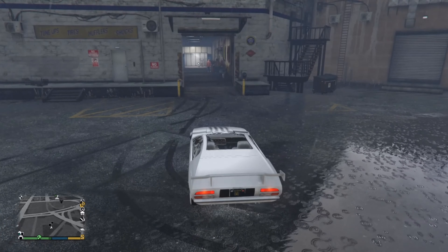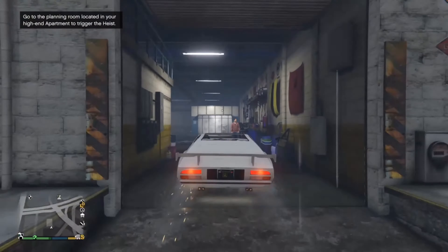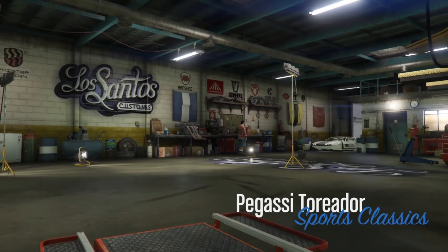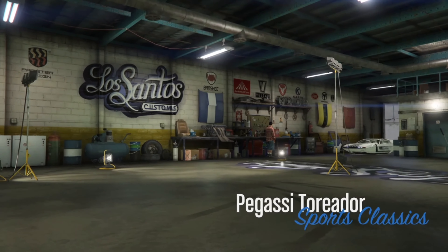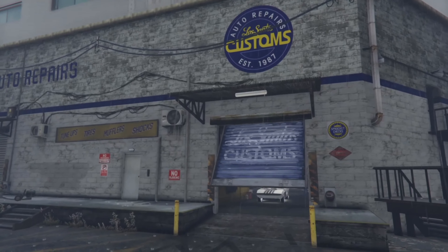To get this started, you're gonna want to have a Toreador and be in front of Los Santos Customs. Once you're in front of Los Santos Customs, drive in and hold the d-pad to deploy submarine mode. Your screen should look like this and your car should not go inside.